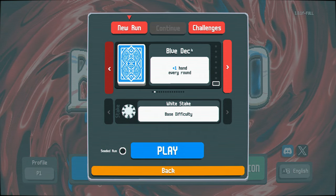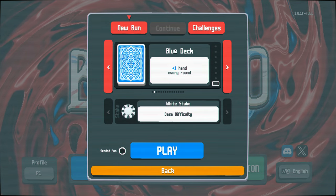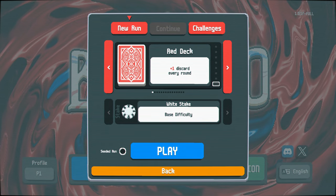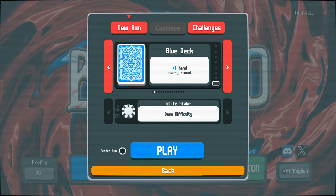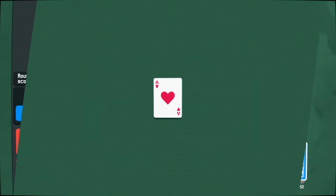So we've got these different decks. I don't really know how exactly I want to play this. I think I'd rather have plus one hand each round than plus one discard. Plus one hand seems super useful. And we've got the different difficulties. We'll stick with that for now and just click play.